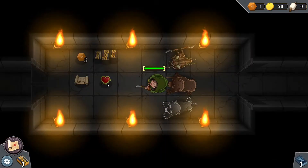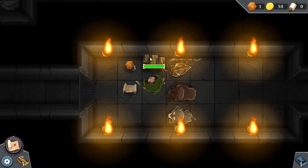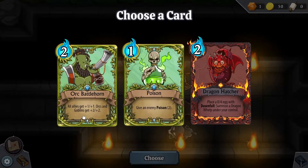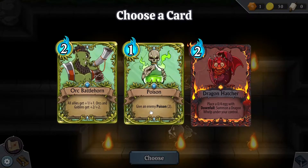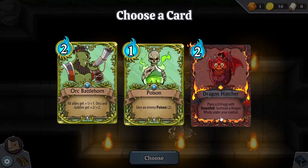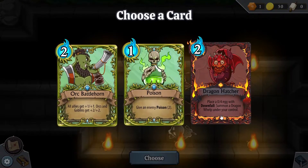My little squirrels are leaving me. Health up — maximum life increased by three, wounds are healed. Card choice time! Orc Battle Horn: all allies get plus one, plus one; orcs and goblins get plus two, plus two. Give an enemy poison two, only costs one. Dragon Hatcher: place a 0-4 egg with downfall, summon a dragon whelp under your control. We've got to try out the Dragon Hatcher — we'll grab that. It's so cute-looking.